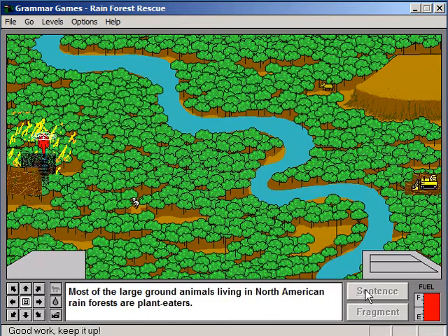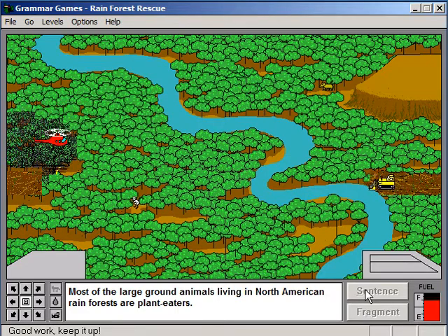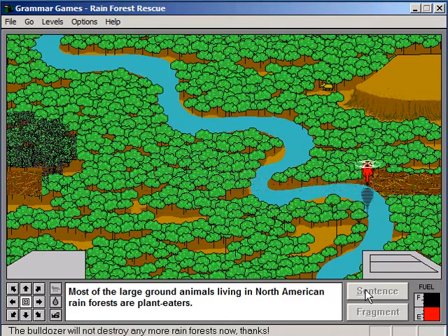So level three, it's basically the same thing except we've got faster moving bulldozers, faster moving fires, and more animals to save. Let's get that bulldozer. I find it interesting that level three is a challenge not because the grammar and the sentences are harder, but because you've just got to play the actual game part faster. So that's Rainforest Rescue.